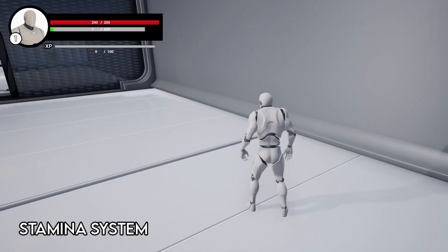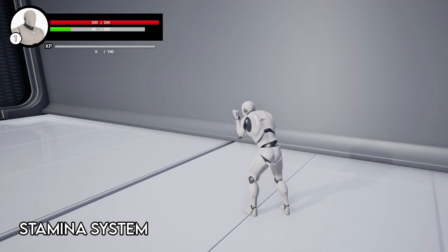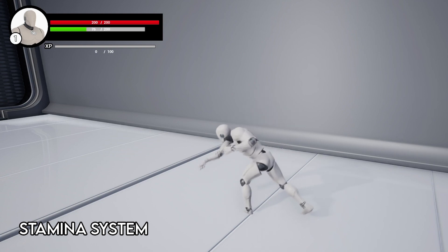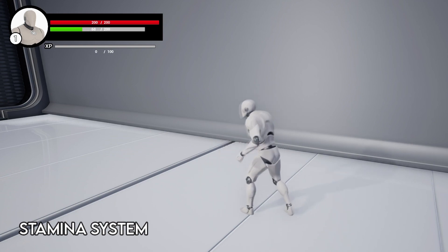Each ability will reduce your stamina and prevent it from regenerating for a few seconds. If you use another ability during this time, the timer will reset and you'll have to wait a few more seconds. After waiting a few seconds without using an ability, your stamina will then begin to regenerate.